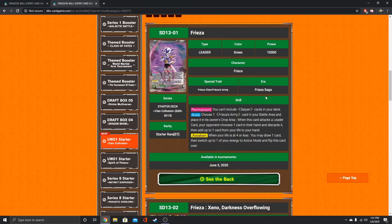Now for starter decks. This is the leader I'm most hyped about out of green — I wasn't expecting to be most hyped for Frieza. Frieza is very hateful towards Sands, so you can't have any Sands in your deck. His auto: choose one Frieza Army card in your battle area, place it in its owner's drop area when he's attacking. Your opponent chooses one card from their hand and discards it, then you can add up to one card from your life to your hand — so he has built-in self-awakening. Awaken when your life is at 4 or less: draw one card, switch up to one energy to active mode, and flip. I like that he's a draw one on tap one.